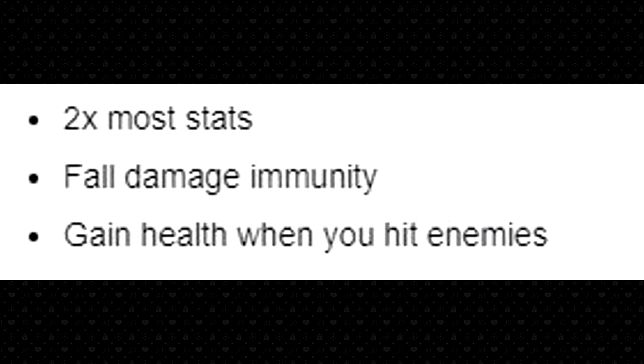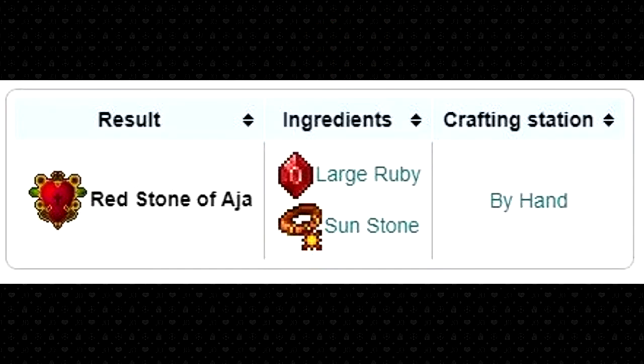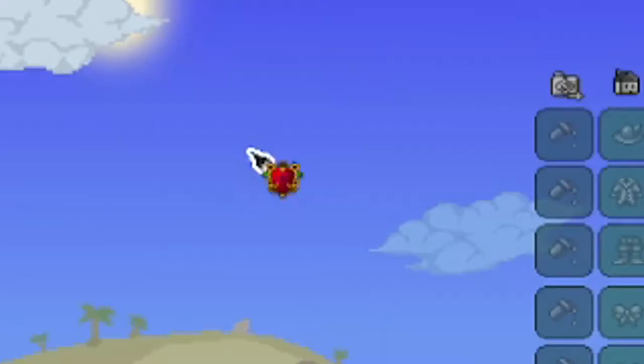There's a stone mask, which can be crafted after defeating Skeletron Prime, giving you a two times boost to most of your stats, fall damage immunity, and lifesteal. However, you take damage from the sun being out, you have no life regen, your Haman is set to zero and cannot be regenerated, and you have lower defense. Then there is the redstone of Aja, which is crafted with a large ruby and a sunstone. Equipping this will give you water walking and an increase to your Haman bar regeneration, Haman damage, and max Haman charge.